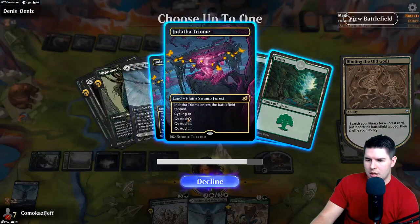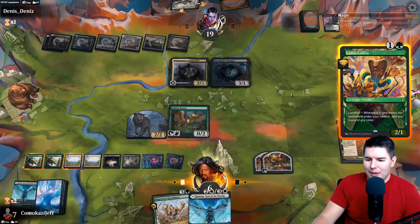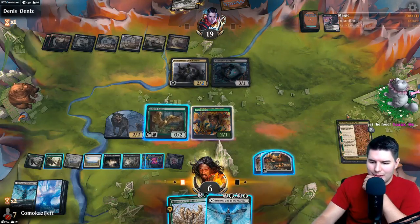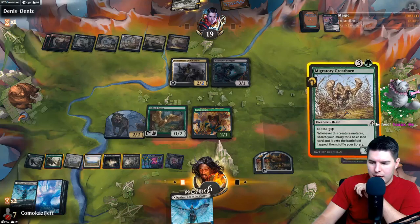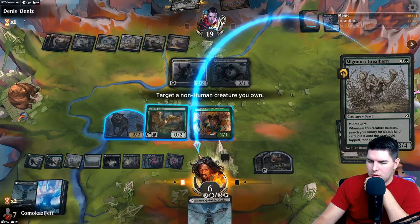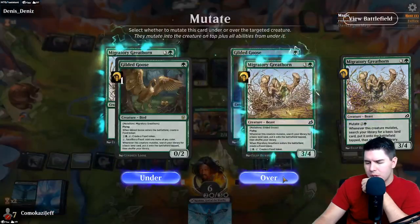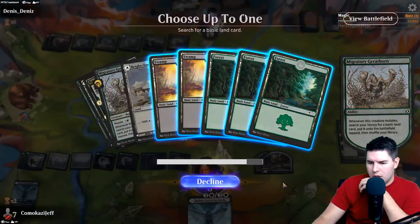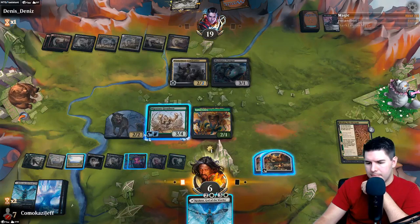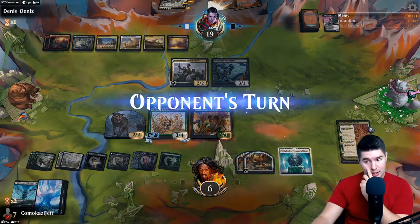Lotus Cobra was also nice. Another Triome - I might want some of those in hand so we can cycle. Lotus Cobra - playing the other side of Redain might be worthwhile. Let's go ahead and mutate onto Goose - I'd rather keep the Goose alive. Grab a Forest. Add white mana. I think I do play this side of Redain. No attacks, pass the turn. That's a big deal - now everything deals less damage.